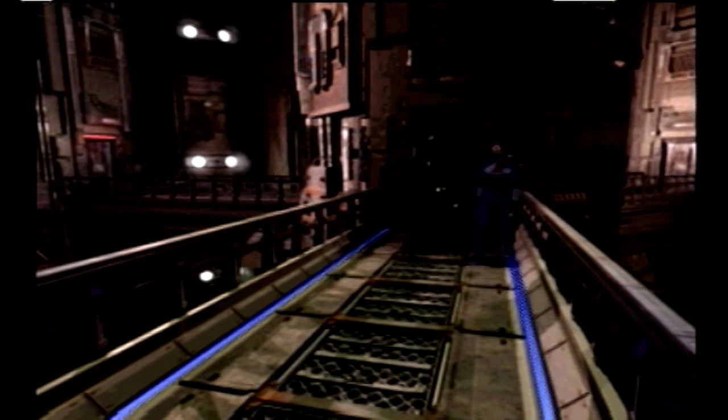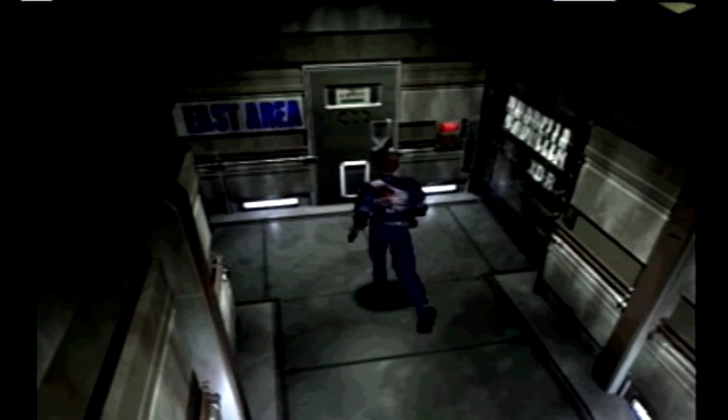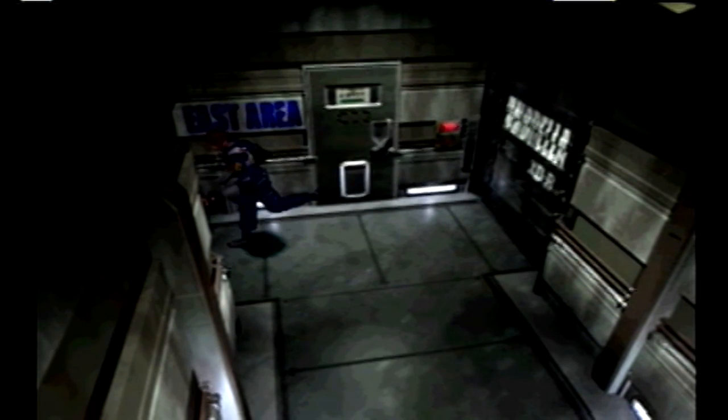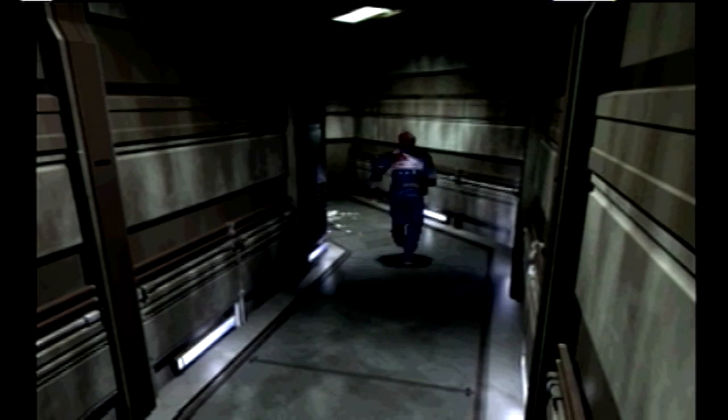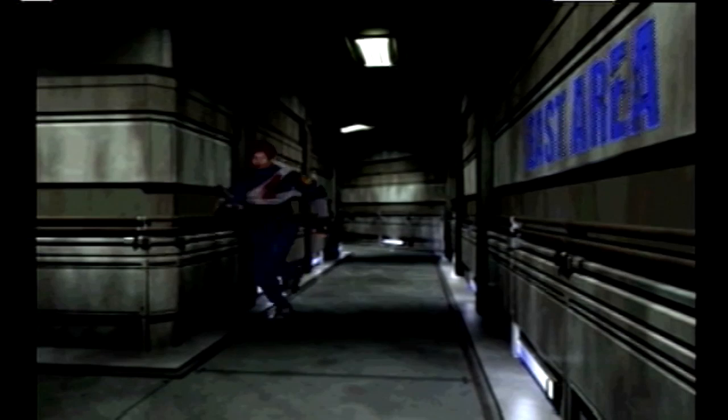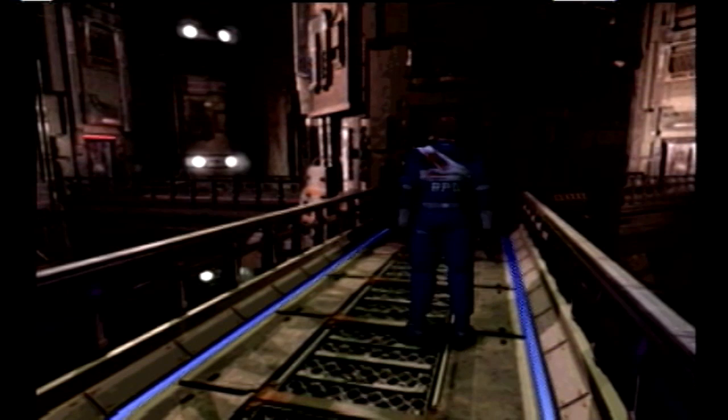I believe we finished everything we need to in here — I'm just gonna go check real quick, just to make sure. One door opens with a card key which we don't have, the shutter is firmly in place, and this led to the freezer — I don't think there was anything else in there. I'm probably gonna get stuck so we'll be going back there soon enough, but for right now I'm ready to move on to the next set of rooms. Let's move to the red door — maybe we'll find Ada in one of these places.